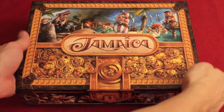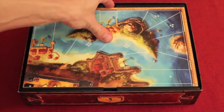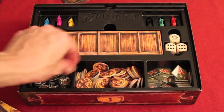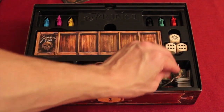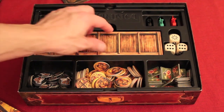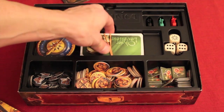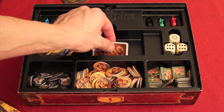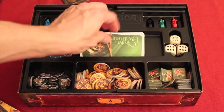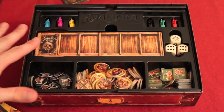As we open the box, look at that really cool rule book. Then we have the board, which is gorgeous. Look at the inserts and components: we have some gunpowder, some dollar bills, the food. Look how nice the dice fit in here. All the ships have their own specific place. Then we have little things to store our goods in, pirate cards, and a spot for the treasure cards. It's just a really, really well-designed insert — a lot of times I end up taking inserts and throwing them away, but not with this game.